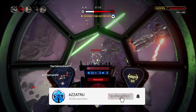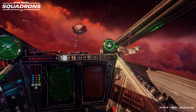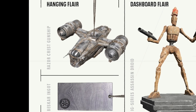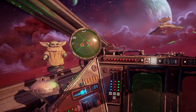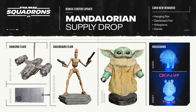In close collaboration with Lucasfilm, Motive have created some new cosmetics that we can earn and unlock for the game in our cockpits. We have a hanging flare which is the Razorcrest gunship — the Mandalorian ship — which looks fantastic, along with a Beskar ingot as well. Then there are two dashboard flares: an IG series assassin droid with dual weapons in a sort of wood-carved style, which is pretty awesome, and there is also the one and only The Child, which so many of us have asked for. In the pilot's briefing blog post, the Tuggtar Ewok bobblehead has some very close competition now because it looks amazing.